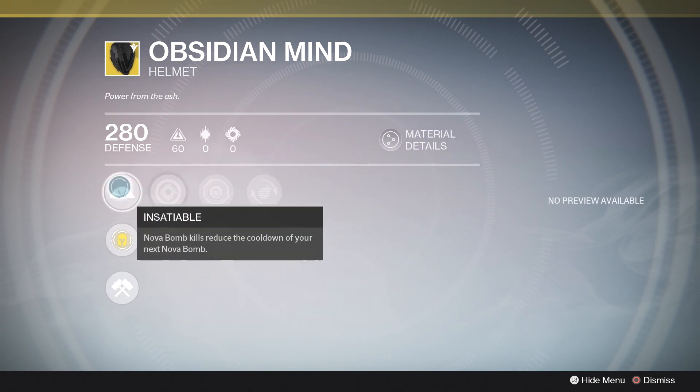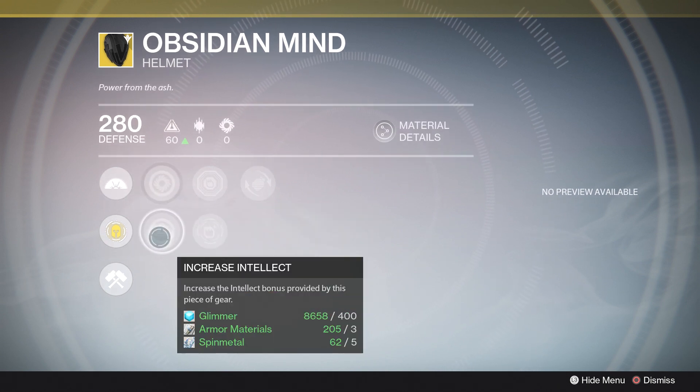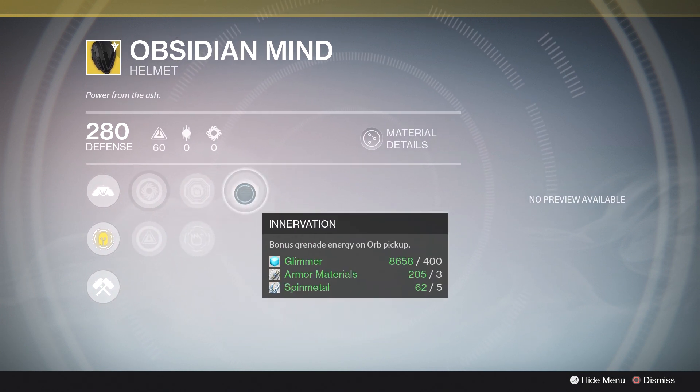Next we've got the Obsidian Mind for the Warlock. It comes with Insatiable — Nova Bomb kills reduce the cooldown of your next Nova Bomb. If you like being a Voidwalker, this is one of the best exotics out there. Using it in PvE will constantly put you at the top of the leaderboard — you're constantly throwing Nova Bombs, killing everything in sight, and creating tons of orbs for allies. It's somewhat less useful in PvP since you rarely get multiple kills per Nova Bomb, but in PvE it's top-notch.